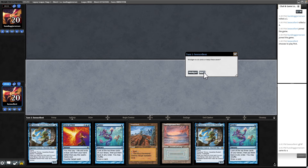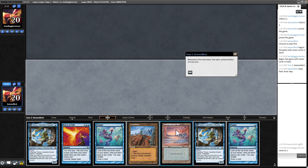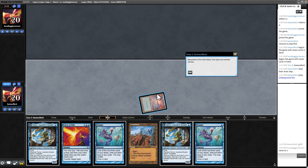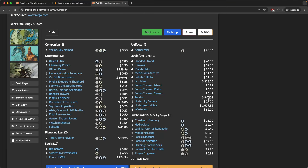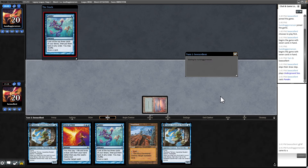They also play four Karakas. I think I keep, but the main question is: do we want to just Ponder to find a second land and set up subsequent draws rather than play Tamiyo? Because they generally play at least three Karakases in Esper Vile, and we could easily just get Wasted out of this game. I think Ponder is the cautious thing to do here.